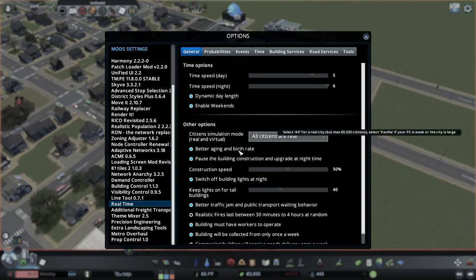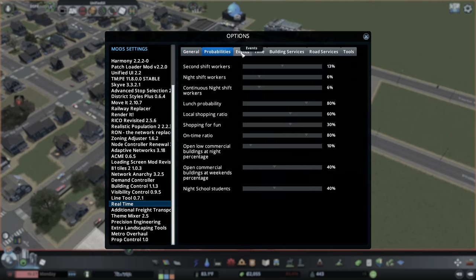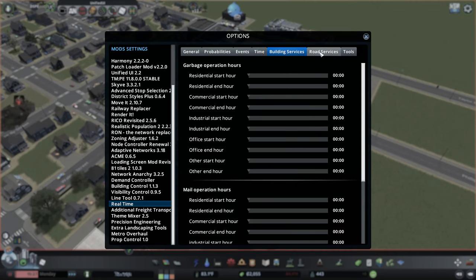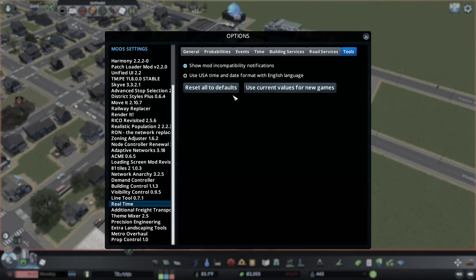All citizens are real, better aging birth rate, construction speed, lights on for tall buildings, fires, probabilities — that's cool stuff. Events, time, city wakes up, city goes to sleep, work start hour — that is cool. Lunch time, building services, road services tools.